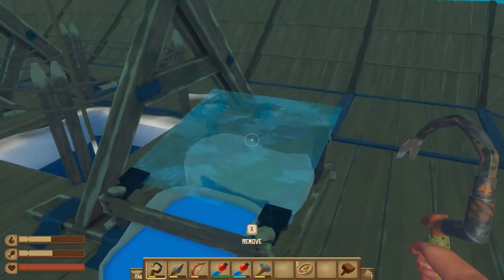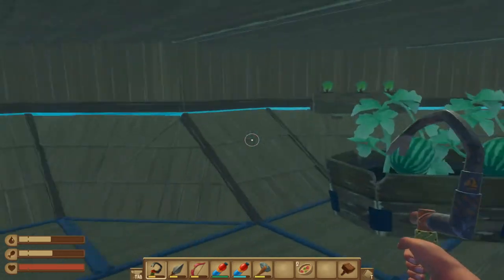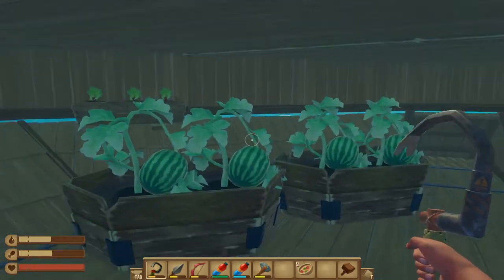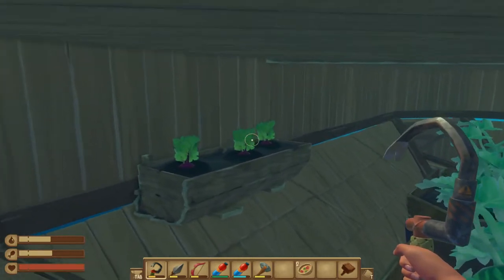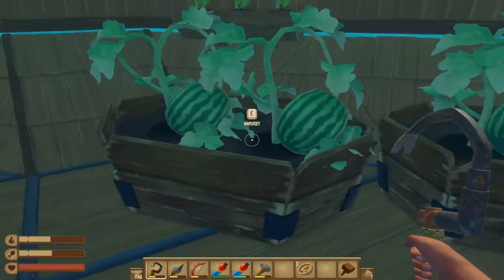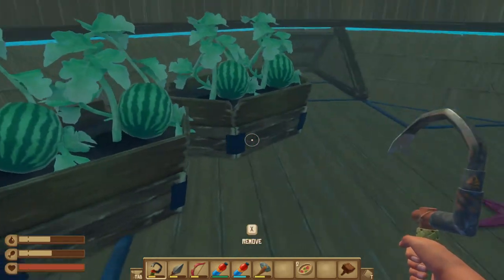On the other side we have the purifier next to the water so we can fill it. And on this other side we have the farm plots, the crop plots — we have some baits, the pineapples, and the watermelons. I wanted to plant pineapples before.